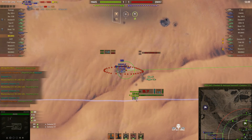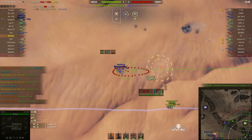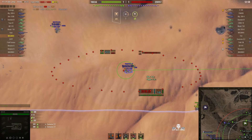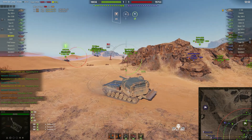This time we've got a Centurion 5/1 — that's the Australian version of the Centurion. It's got a box on the back that does look like a barbecue. Rounds out. It is a direct hit again — 344 but no pen.